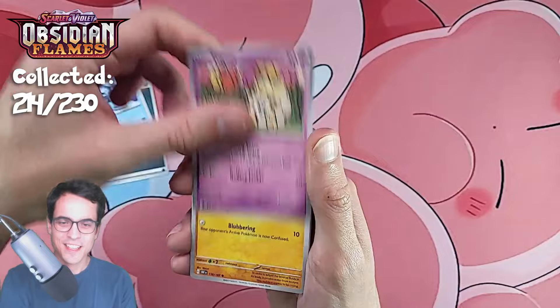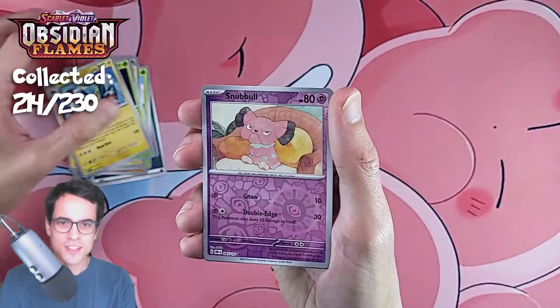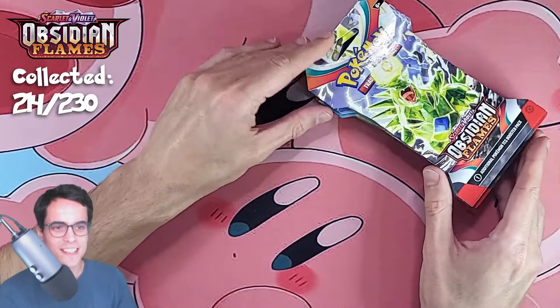Cryogonal, togepi, bonsly, dolive, bellybolt, trevenant, electros, a snowball reverse, barboach reverse, and a togekiss. These are the final six sleeved boosters that I have.